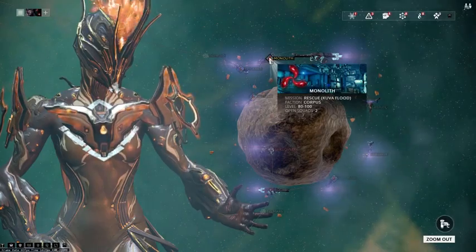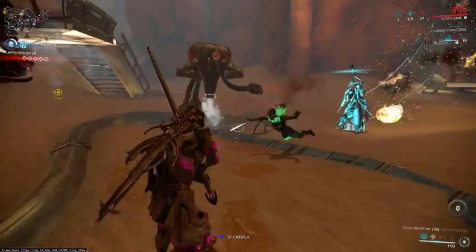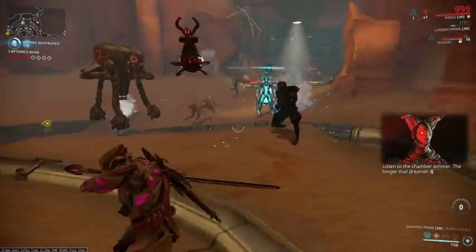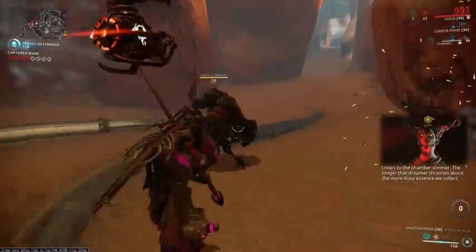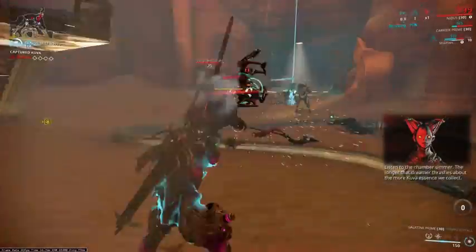When the mission is triggered you'll see a Kuva Siphon guarded by Kuva guardians and other Kuva Fortress enemies. It is not compulsory to kill the Kuva guardians. The main thing you need to focus on is actually destroying the Kuva clouds before they reach the Siphon.